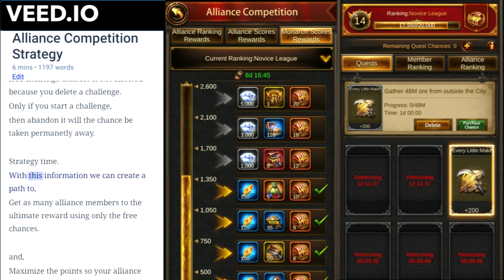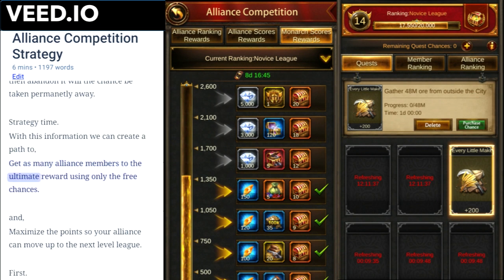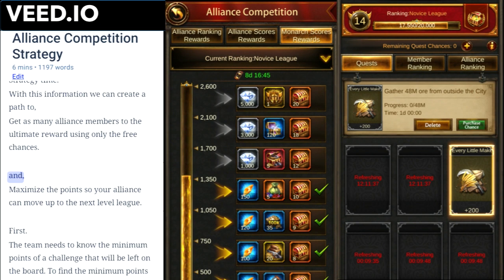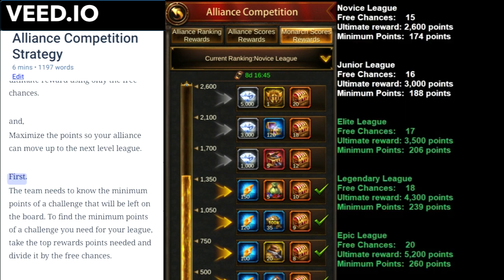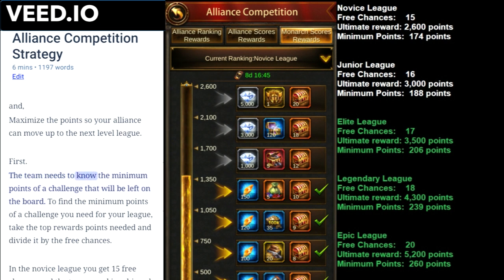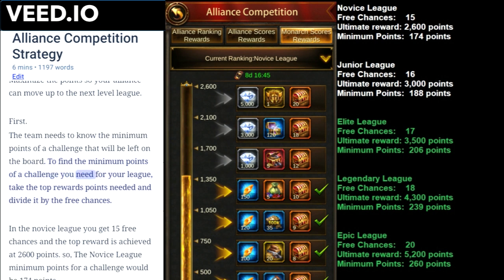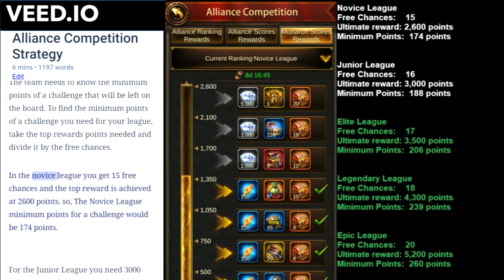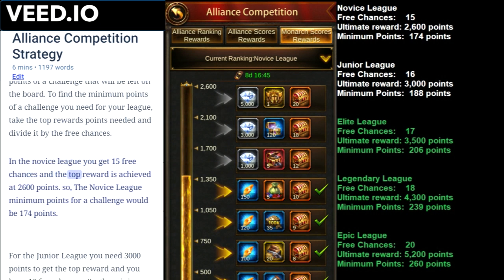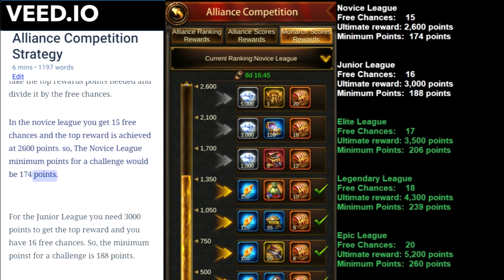Strategy time. With this information we can create a path to get as many alliance members to the ultimate reward using only the free chances, and maximize the points so your alliance can move up to the next league. First, the team needs to know the minimum points of a challenge that will be left on the board. To find that minimum, take the top reward points needed and divide by the free chances. In the novice league you get 15 free chances and the top reward is achieved at 2,600 points, so the novice league minimum points for a challenge would be 174 points.